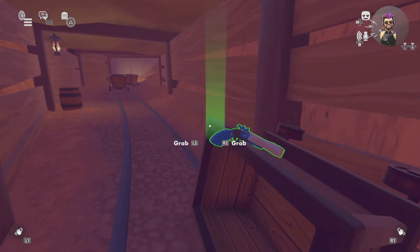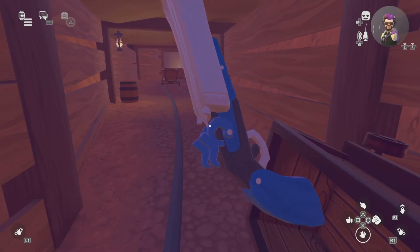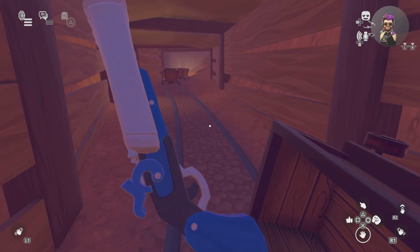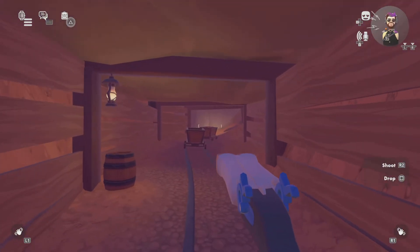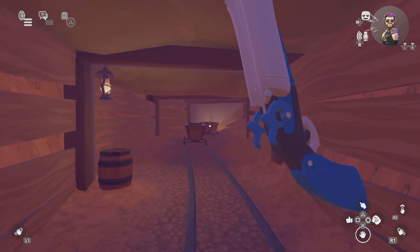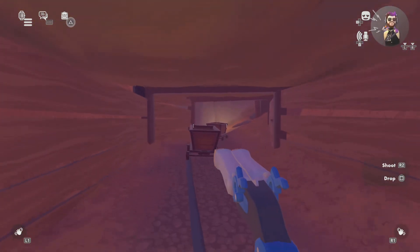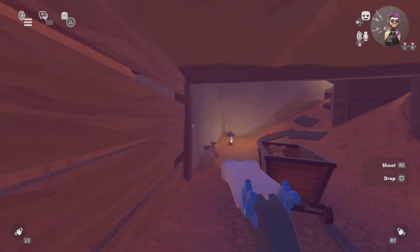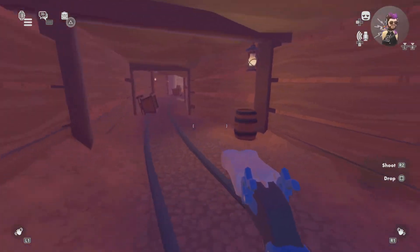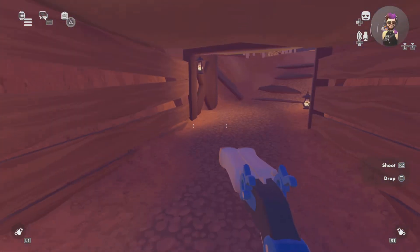Oh, a shotgun! I never got to use this shotgun — the double barrel shotgun. They have one in the Black Ops Cold War, and I know in Modern Warfare they have one too. The double barrel shotgun just looks different, but this is the Western version of it. Look at that design right there. It automatically reloads — it doesn't let you waste a lot of bullets. You don't usually count the bullets unless you keep track in your mind.